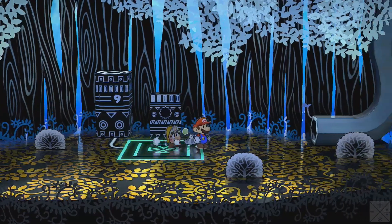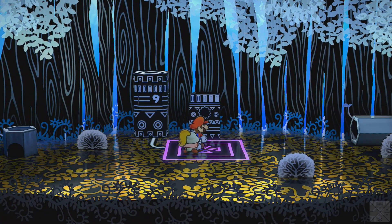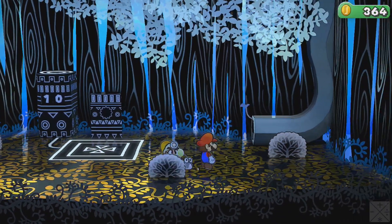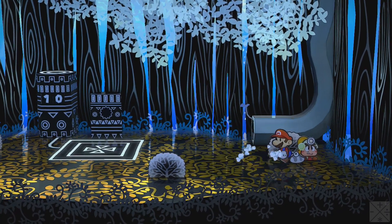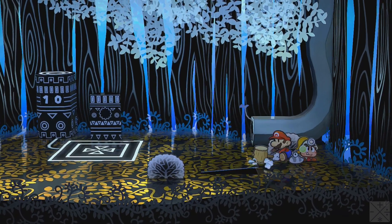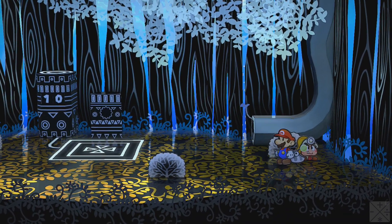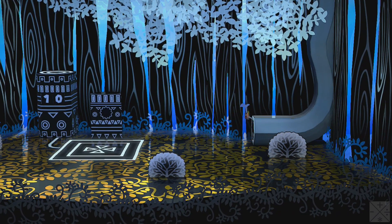Now, this is interesting. Off to the left there is a pillar with a number on it, and when we stand here, it goes down from ten to nine. That's the first example we've seen so far of a hidden panel. There is a star piece under there, but we don't have the equipment we need to open it up yet. We can bounce it with the hammer, but that's not good enough.